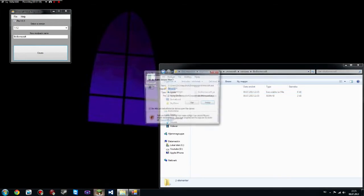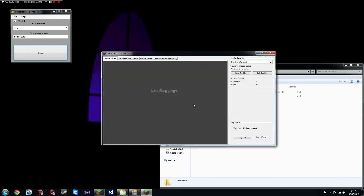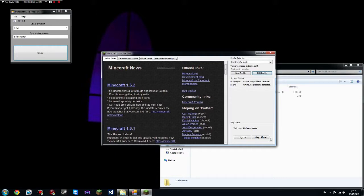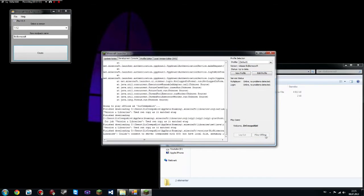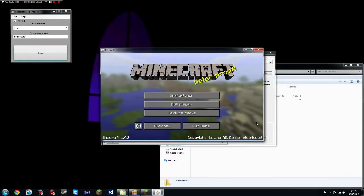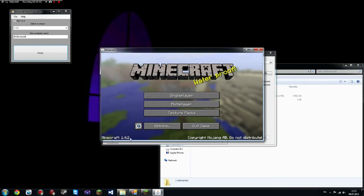So I'll set the release to 'Biomecraft' and play this — offline apparently. I'm guessing I have to have an internet connection to do it online, because I'm using my hotspot. But here you see that this is version 1.4.2. So as I said, I have tested it all the way down to 1.2 and it works.